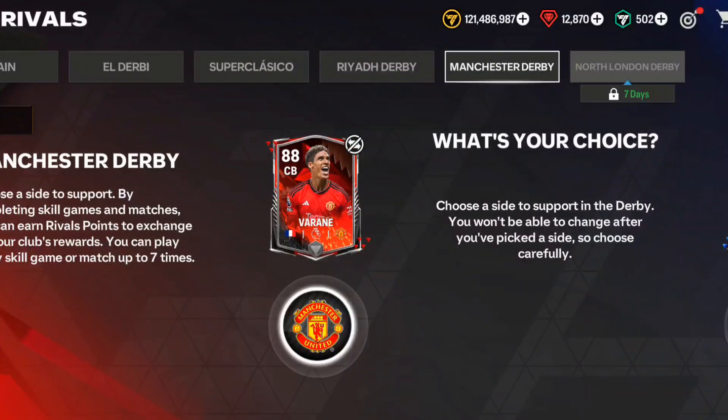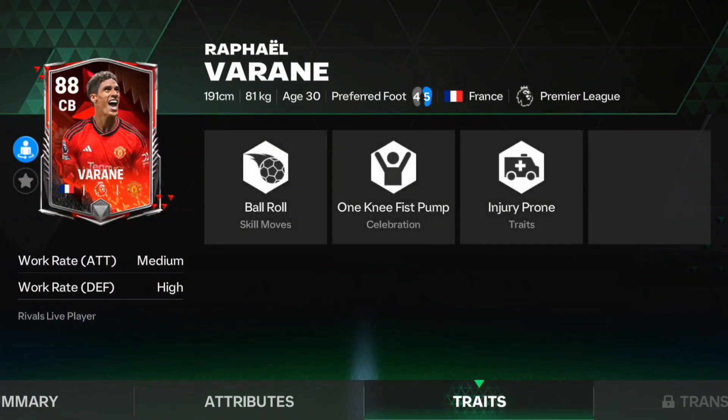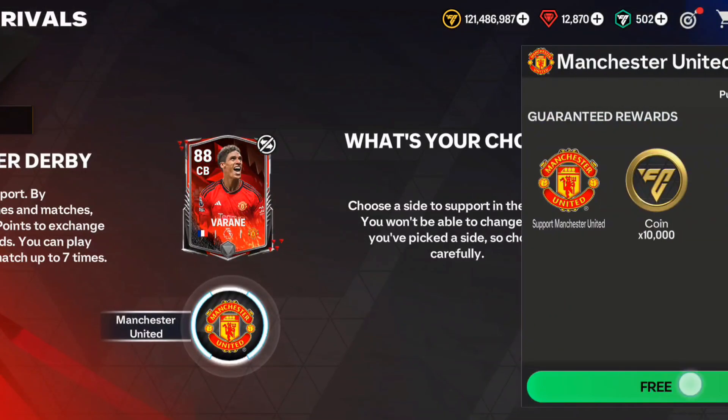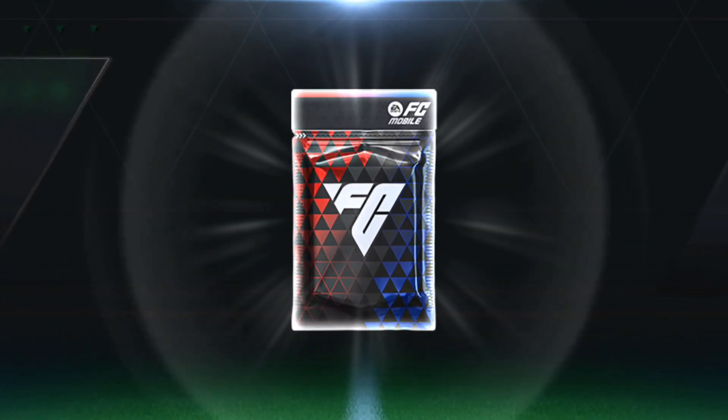First of all, let's talk about the Manchester Derby. You can now see this section in the Rivals Event and two new players are available. If you go into this section you will see two players — the first one is Varane at 88 overall Center Back, and the second one is Stones for Manchester City at 88 overall Center Back. It's similar to the El Derby event where we got Atletico Madrid and Real Madrid options.